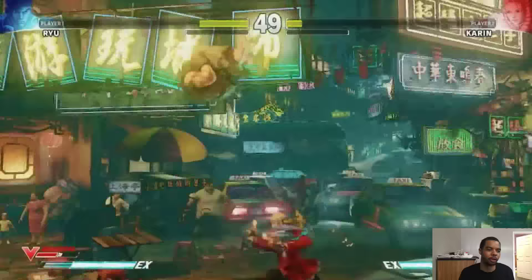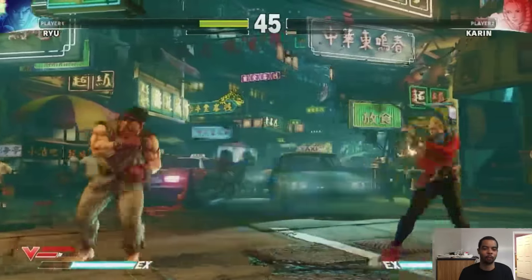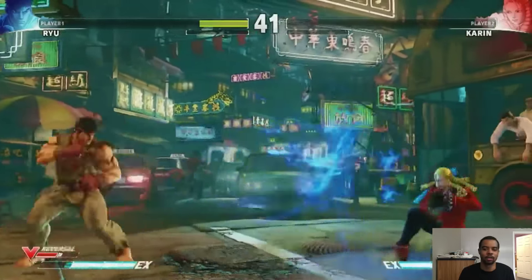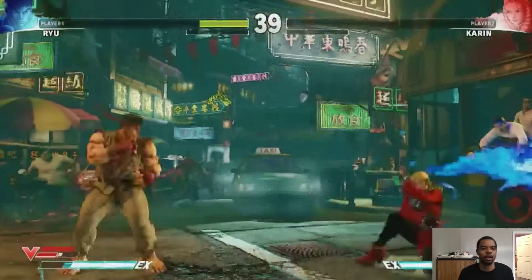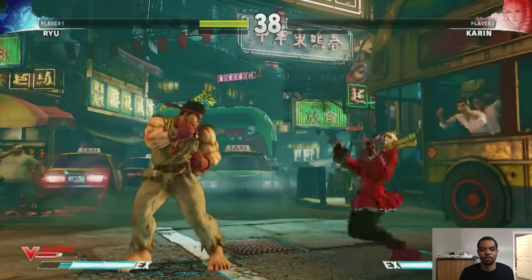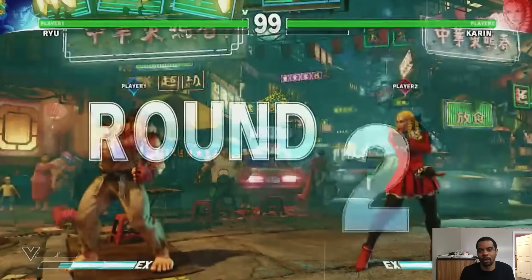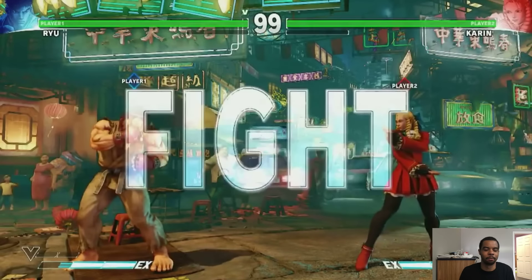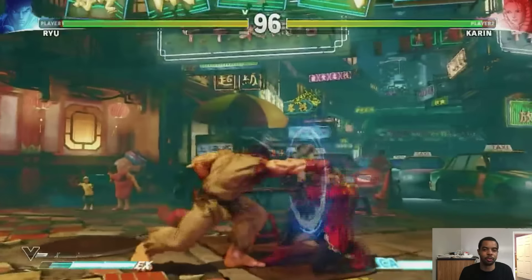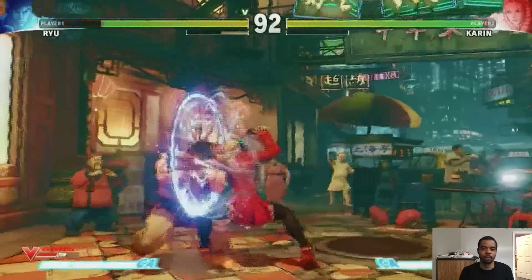I want to talk a little about her V-trigger. When you're in V-trigger mode you have access to a Rekkas and the cross Rekkas. I'm not really sure if I like it — we've seen Rekkas in games before and I'm not too happy with it, but they gave it to her so you're gonna have to use it. It's an okay V-trigger.